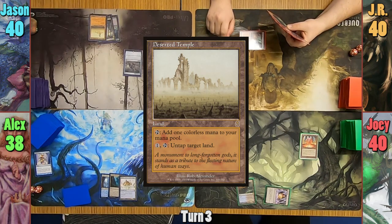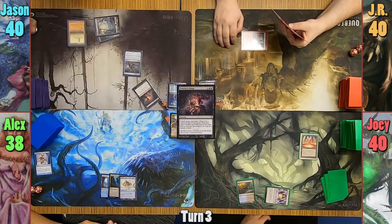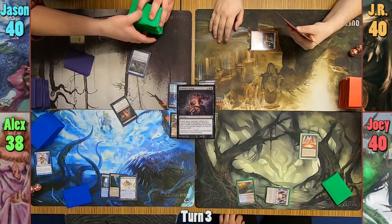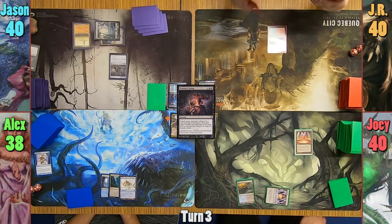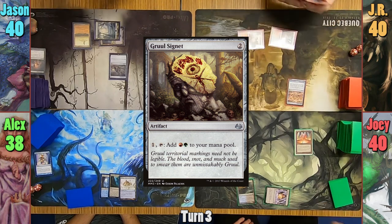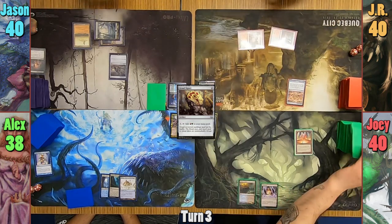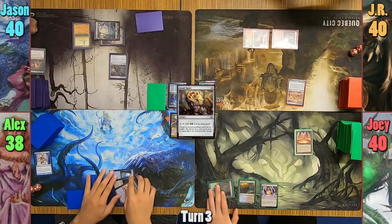Jason plays a Deserted Temple and casts Praetor's Grasp, targeting Joey. He goes into Joey's library, exiles a card, and passes to JR. JR plays a Temple of Abandon and casts a Gruul Signet. He passes, scrying while Joey starts his turn. Joey plays a Forest and casts Sporefrog.